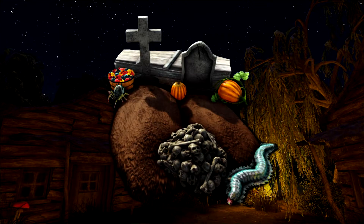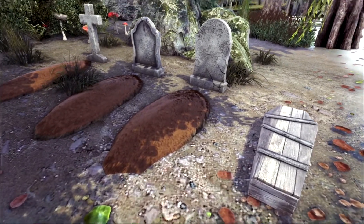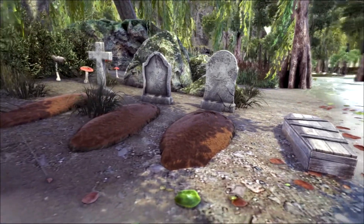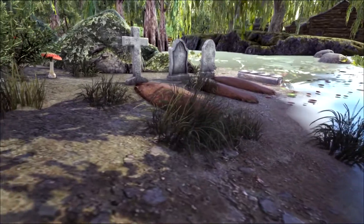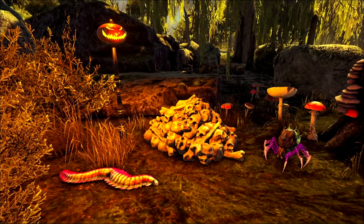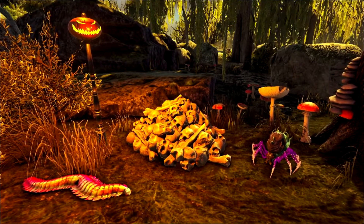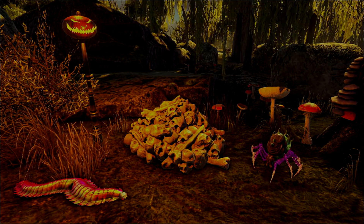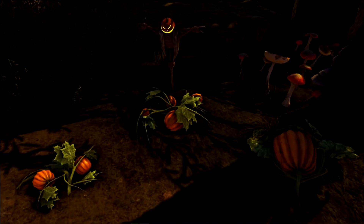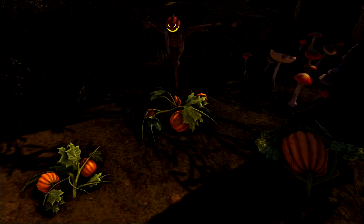Next we'll look at the spooky décor of the mod. First up we have the graveyard pieces. Inside you'll find three resizable tombstones, a dirt mound, and a wooden coffin. Now your deceased loved ones will always be nearby. Next we have the more colorful décor with resizable spiders, arthropleura, skull piles, and pumpkin lamp posts, with a variety of brightness and size settings. You'll also find three varieties of pumpkin patches and a Jack Scarecrow to keep more than just birds away.